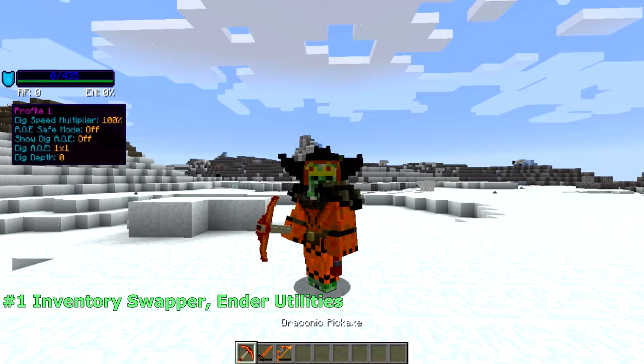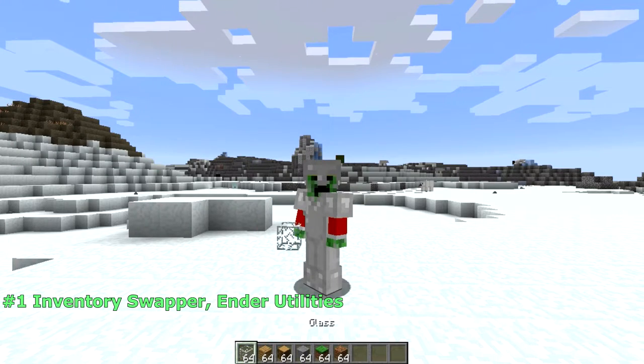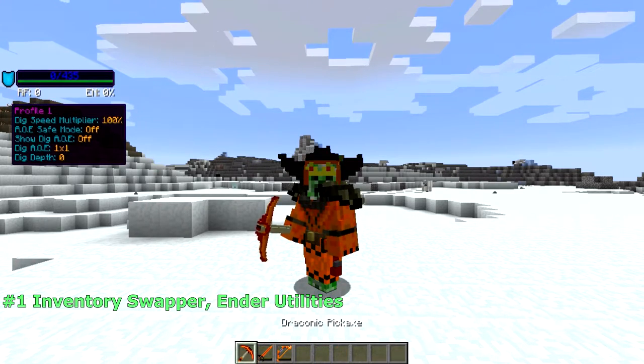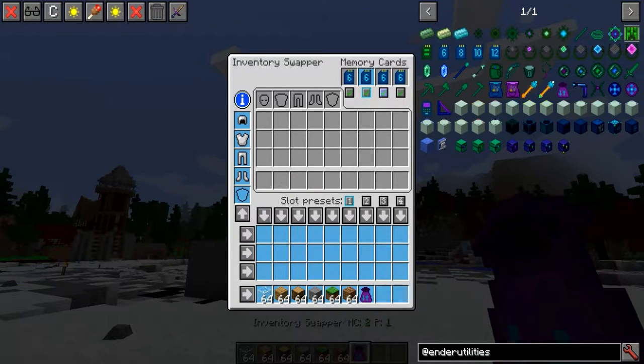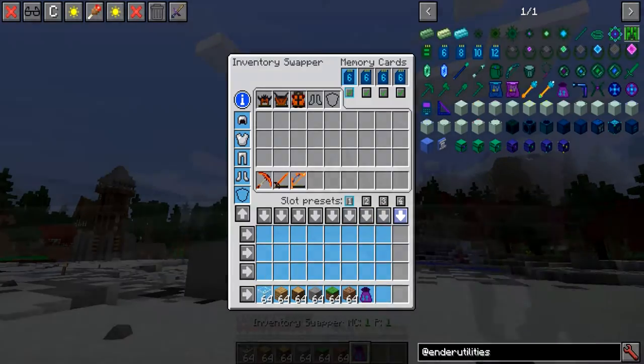Number 1: the Inventory Swapper and its utilities. Having to swap out your inventory between tech, magic, farming and other projects can be quite annoying. That's where the Inventory Swapper comes in. This must-have item allows for quick swapping between 4 different stored inventories, including armor, all with the press of a single hotkey. Set which specific slots you want to swap, set what memory card you want your inventory stored to, and you're good to go.